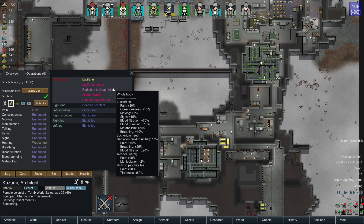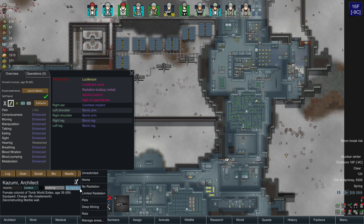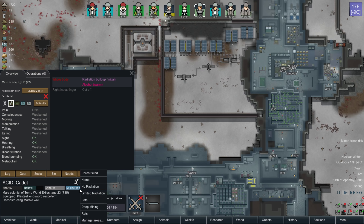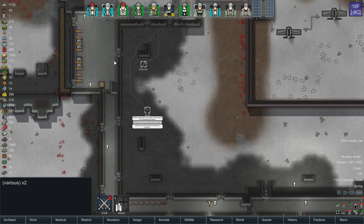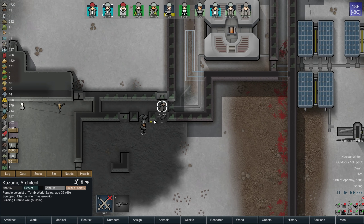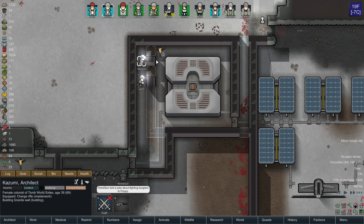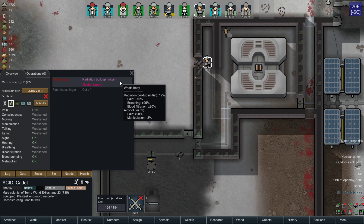When their radiation subsides, I will unrestrict them and get them to work on the walls and all that jazz that I want them to do. Some of this stuff is not too irradiating, but a lot of it is — a lot of it's honestly pretty bad.